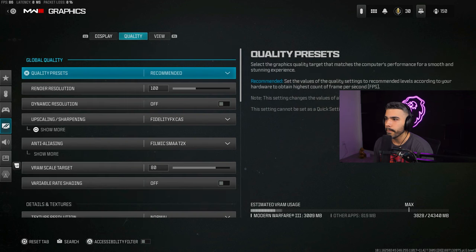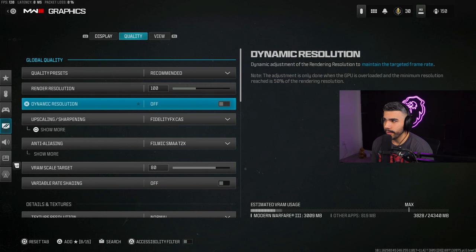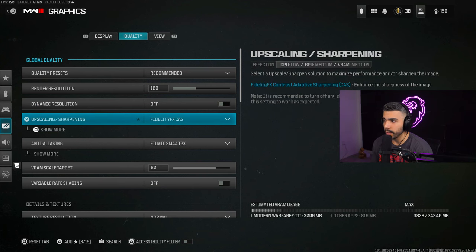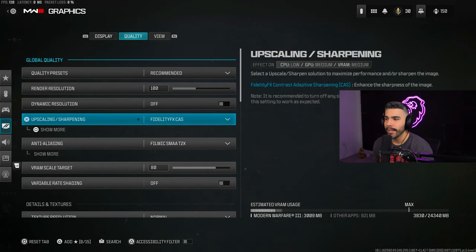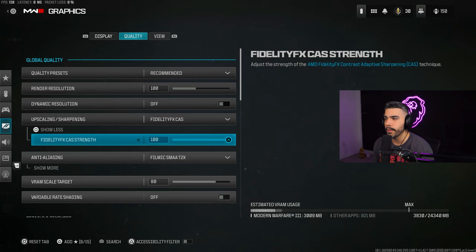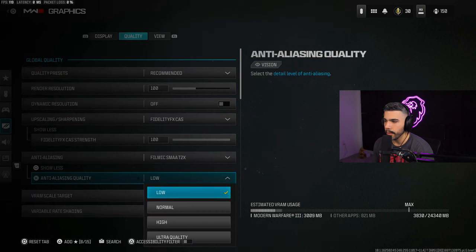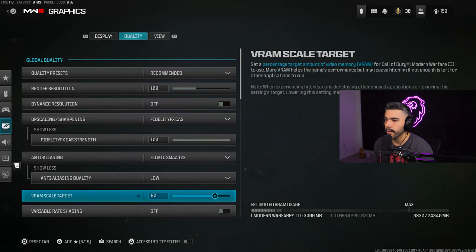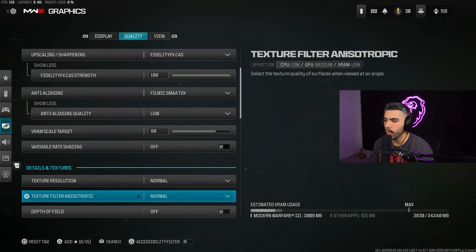For Quality settings, make sure your Render Resolution is on 100. Dynamic Resolution Off. For Upscaling/Sharpening, put this on FidelityCAS — it makes your game look a lot sharper and clearer. Yes it will cost some FPS but it's worth it. I have FidelityCAS strength at 100. I use Filmic SMAA set to Low for anti-aliasing, and VRAM Scale at 80.